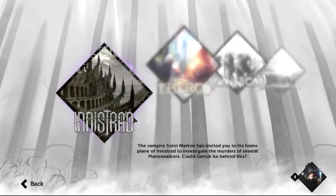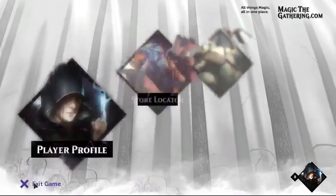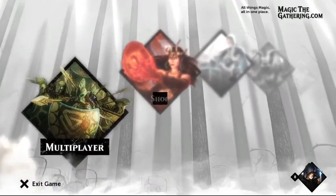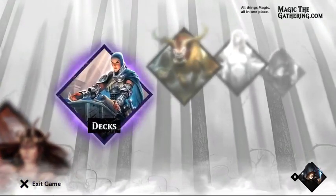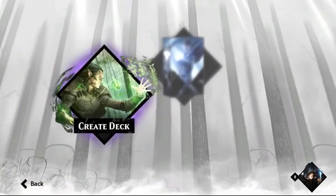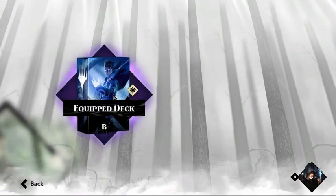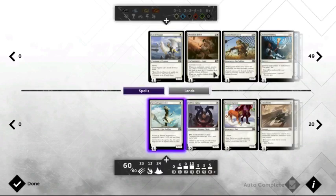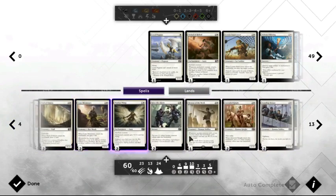If anybody plays artifacts, they get screwed over so hard. It's just a two-cost card that can immediately destroy what's on your side of the field — that's ridiculous. I think it's three mana, but yeah. Let's go ahead and remove some of these things I don't use.